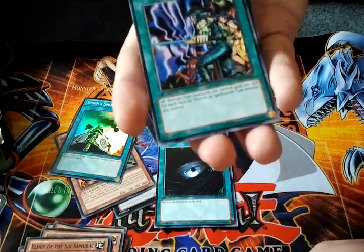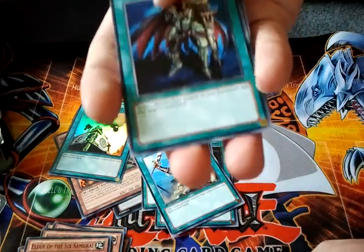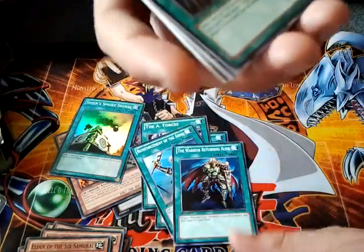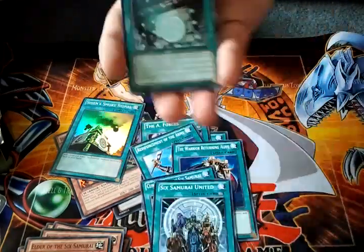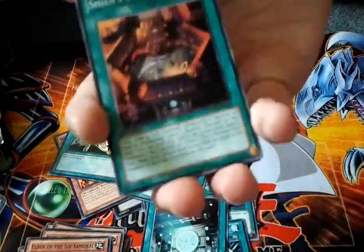Spells: Darkol, The A-Forces, Rotor, The Warrior Returning Alive, Cunning of the Six Samurai, Six Samurai United, Gateway of the Six, Temple of the Six, Shien's Dojo.